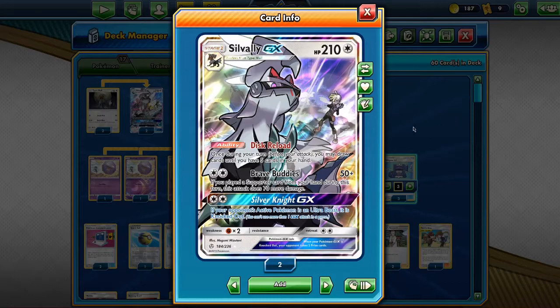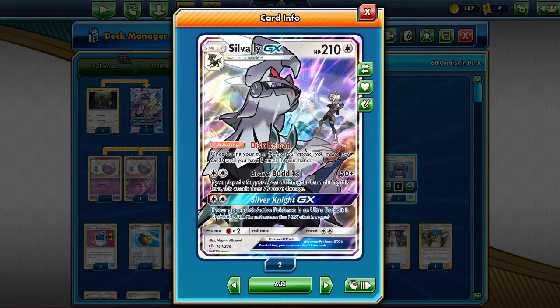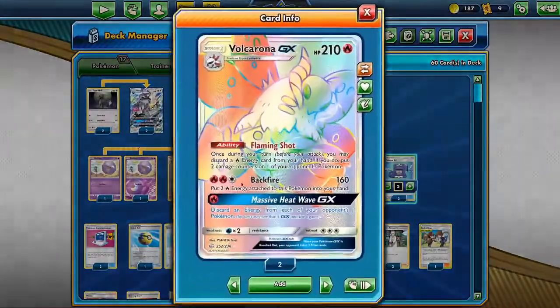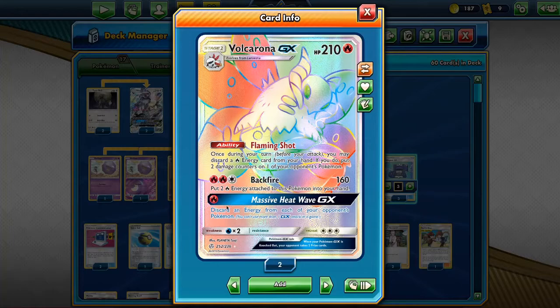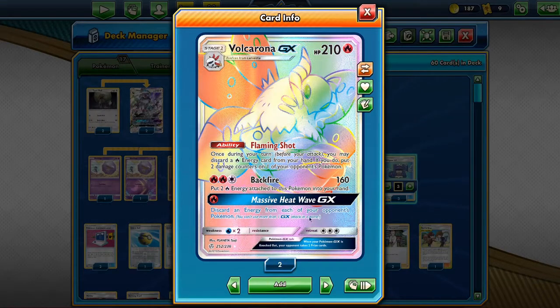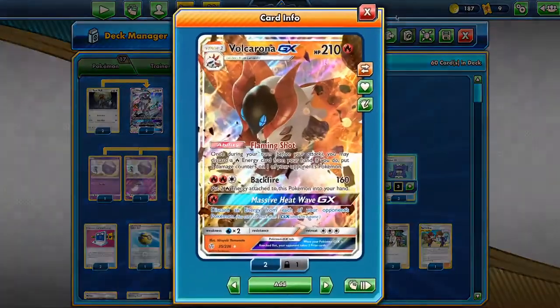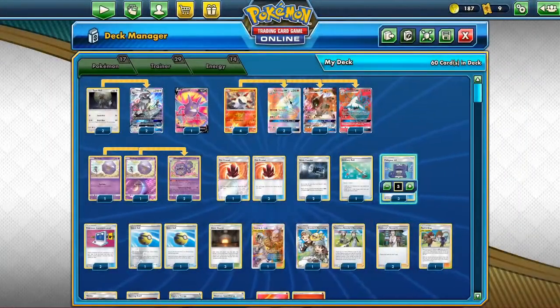The Silvally GX is the main engine of this deck. Since you discard your energies and lower your hand, you can get draws with the Grobat. The GX attack is also a good backup — it's really nice to slow down your opponents. It's nice against Mad Party, Muzzle, ADP, and a lot more. You discard one energy from each of your opponent's Pokemon — any kind of energy.